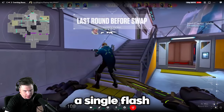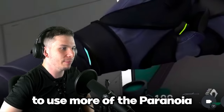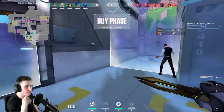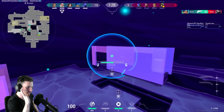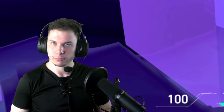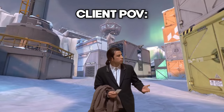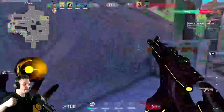The guy didn't use a single flash in the VOD review — we need to hype him up to use more of the paranoia. Do the smoke in city, smoke on tower, and teleport onto tower. Got one. Just go on A, rotate. We're winning this round. One enemy remaining — flawless. Good job.